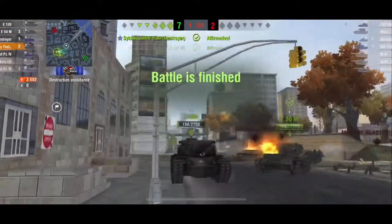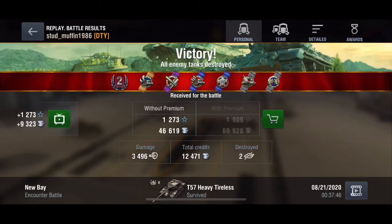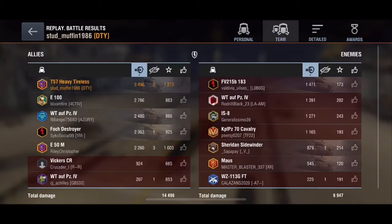Tracking is really good in the T57 Heavy — if you can track an enemy they're stuck, and then you can track them again quickly, forcing them to use their repair kits, which puts them in a really bad position. Anyway, this is the Muffin — hope this was helpful, stay cool and keep tanking.